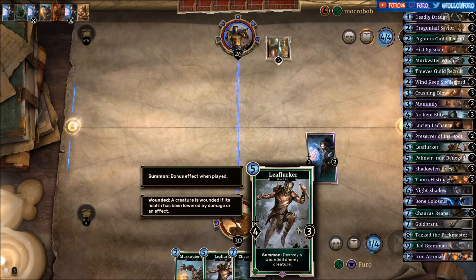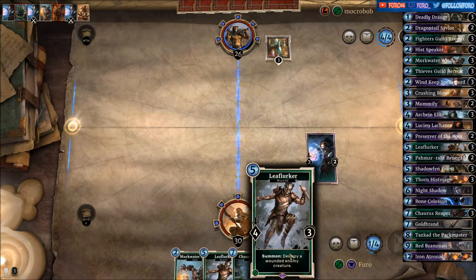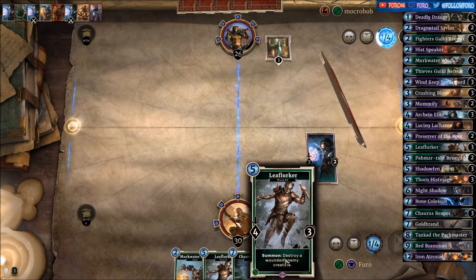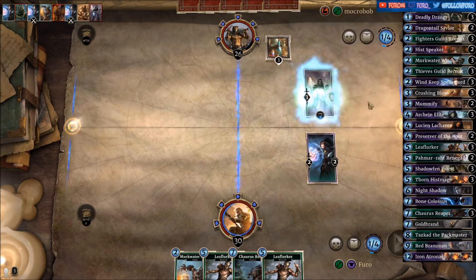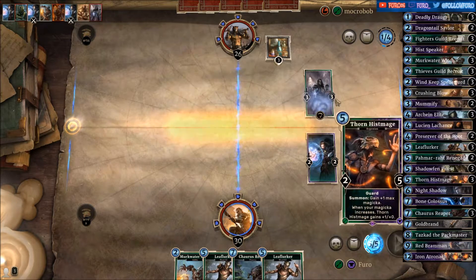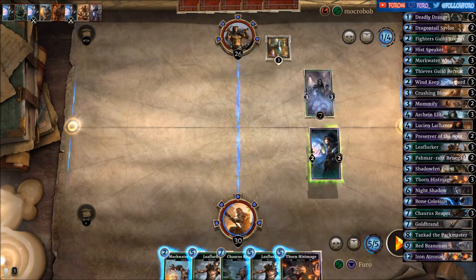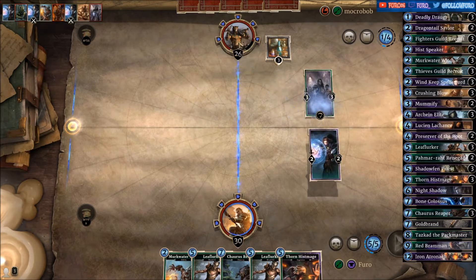Double Leaf Lurker is now in hand. If he pushes out the Guardian we'll just kill that with the Leaf Lurker. House Kinsman is good here as well. At least we get the Hist Mage. Let's attack further to the face.